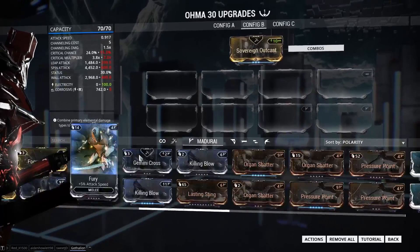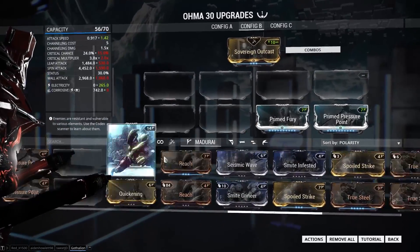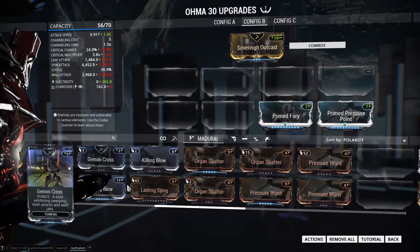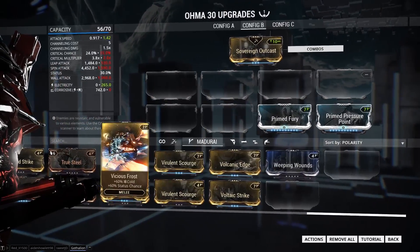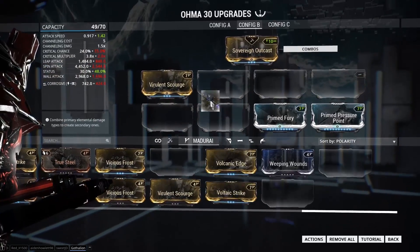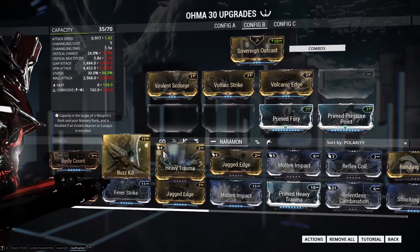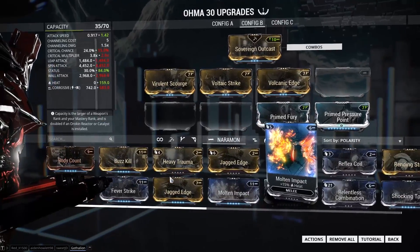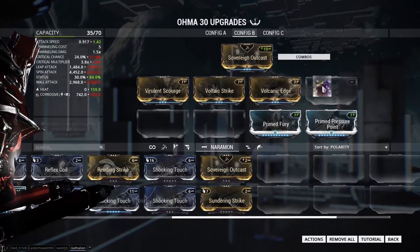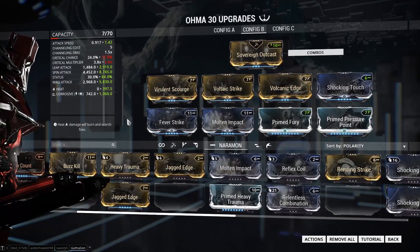For the status build, we'd throw on Prime Fury and Prime Pressure Point, and then we'd be throwing on our status chance mods and all our other mods. So you throw on Virulent Scourge, you throw on Voltaic Strike, Volcanic Edge, and then the rest you can basically just throw on your 90% damage mods — something like Shocking Touch to increase your corrosive damage, Fever Strike, and Molten Impact as well.